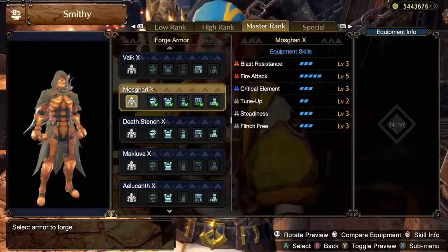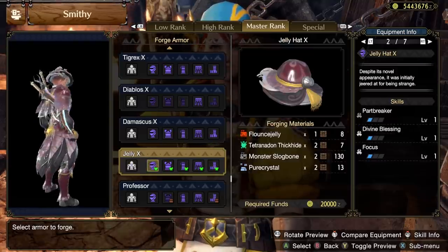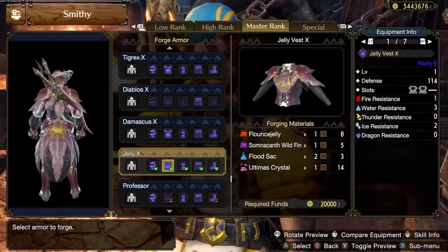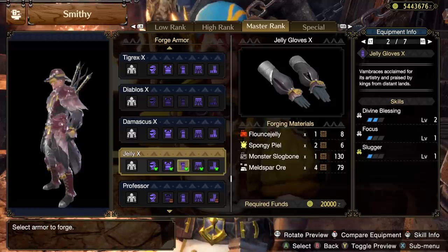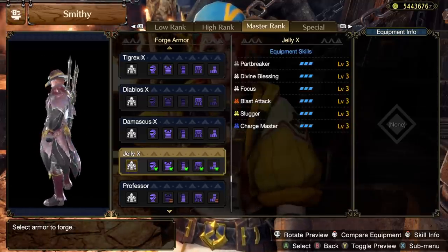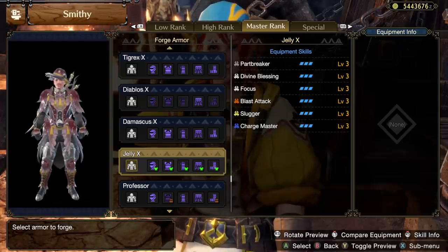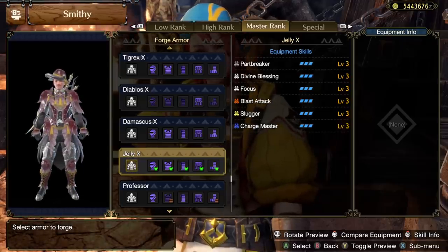Finally, for returning armor sets, the rare item from the Lava Caverns is the Flounce Jelly, unlocking the Jelly armor set once more. This is an aesthetic I'm quite a fan of — it mixes well with other armor and even just looks great by itself. The skills on it are three Part Breaker, three Divine Blessing, three Focus, three Blast Attack, three Slugger, and three Chargemaster.